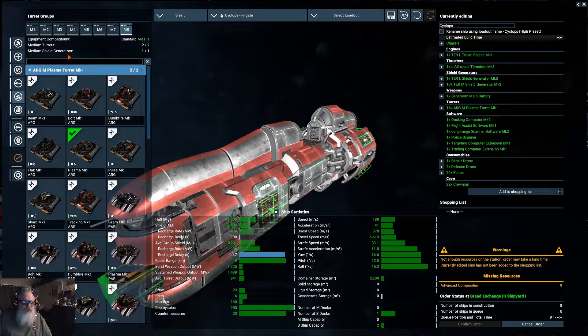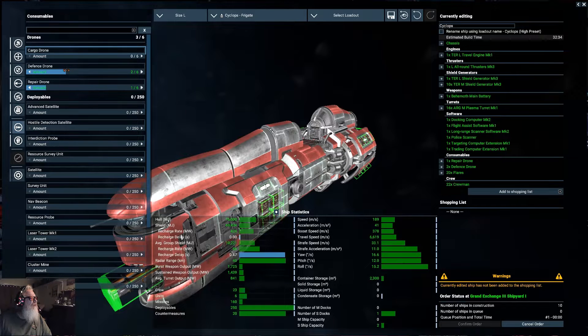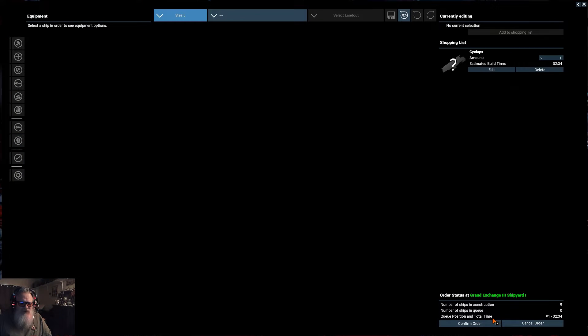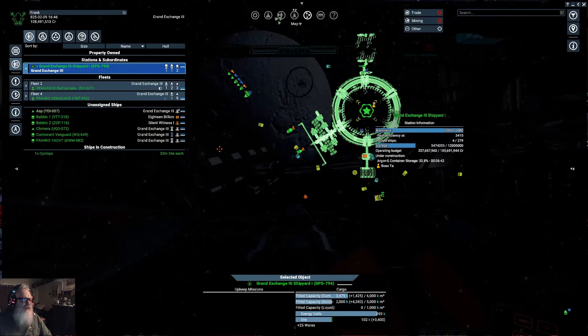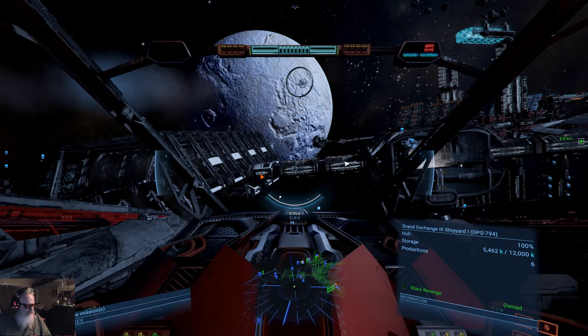All right, there's all our weapons. Now we got all software. I want a couple more defense drones out there. I only want five service crew, the rest marines. Confirm order - it says it's going to take 32 minutes and 34 seconds to build one. That's just fine, let's build it.